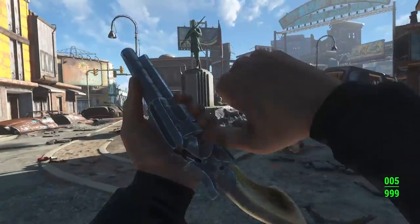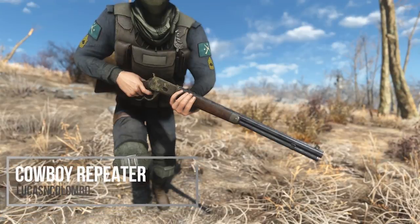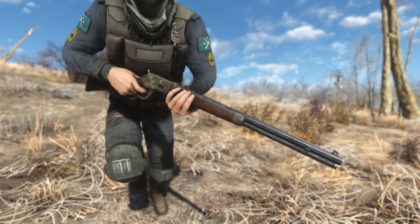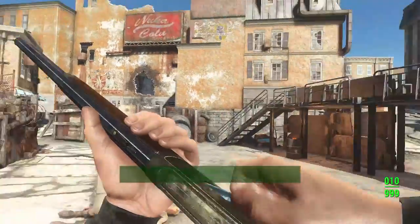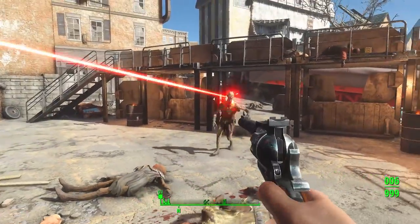If you truly want to feel like a gunslinger in Fallout 4, the Cult Single Action Army gets you part of the way there, but to complete it you definitely need the Cowboy Repeater. Any excuse to talk more about this one is worth it — it's easily one of my favorite weapon mods of the year. It also supports the bullet-counted reload system, and between that and the lever-action reload, it is immensely satisfying to use. Definitely perfect for DMR or sniper-built characters.